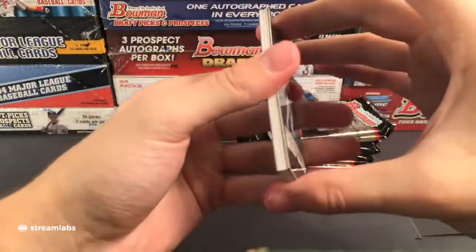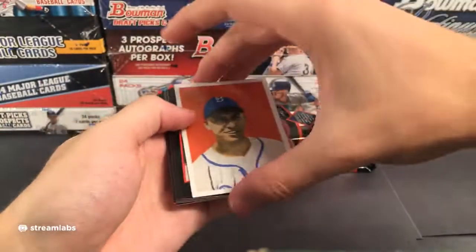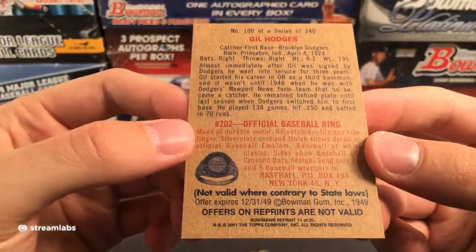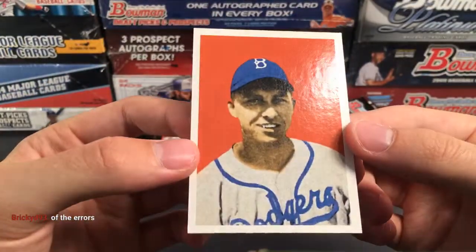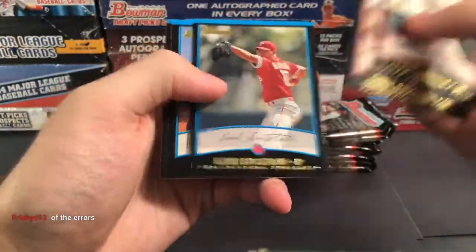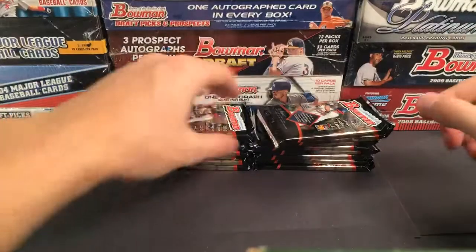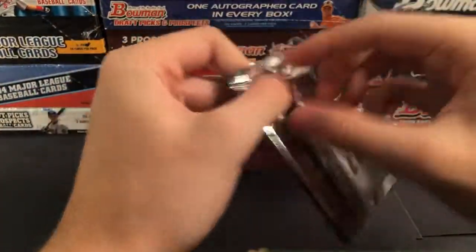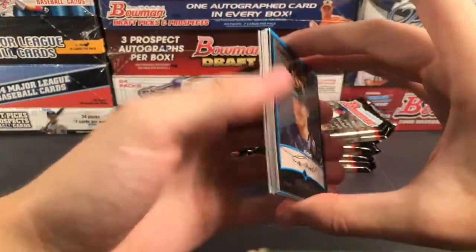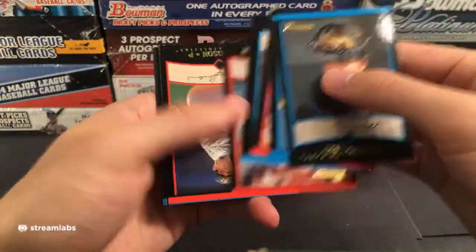Derek Jeter — that's kind of cool — 2001 Bowman Derek Jeter for the New York Yankees. We also had an Adrian Gonzalez prospect for the Marlins. Craig Vichia, Manny Ramirez, Mike Myers — famous for his Halloween movie — Victor Hall, Carlos Zambrano.